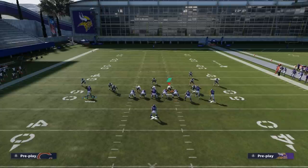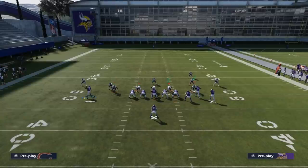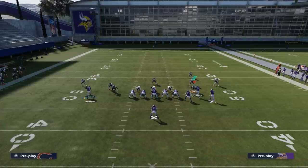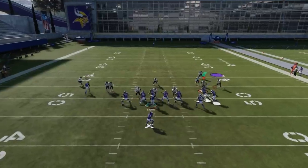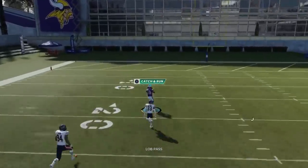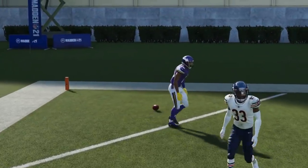On the defensive side, we'll put these guys in the curl flats. Like I said, I'm just going to drop back, navigate the pocket a little bit, and you can see this is an instant release one-play touchdown against this type of defense. Let's go to the replay to see what happened. This play is so fast your opponent's never going to know what hit them.